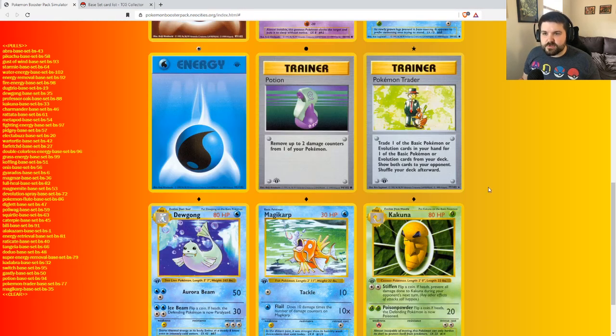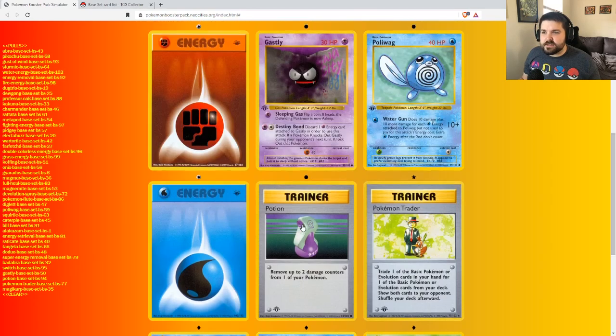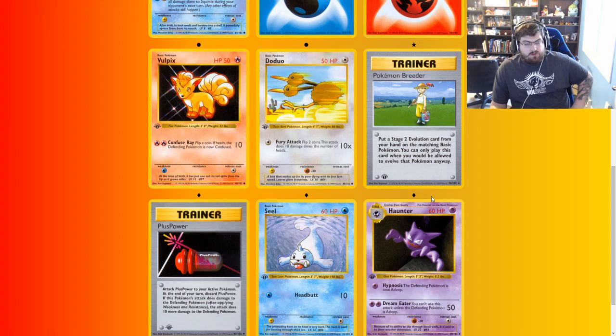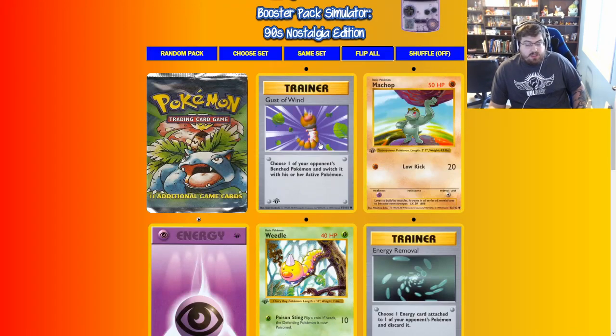Professor Oak and Pokemon Trader is a decent hit — this is Pokemon Communication nowadays. Magikarp for that Gyarados. Pokemon Breeder: so if you have a Squirtle but can't find your Wartortle, you can play that, grab the Blastoise, and just boom — see you, Wartortle. I don't need you. Gust of Wind — this one's great. This is Boss's Orders for those who play currently.